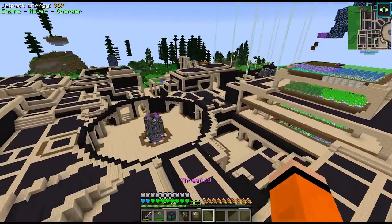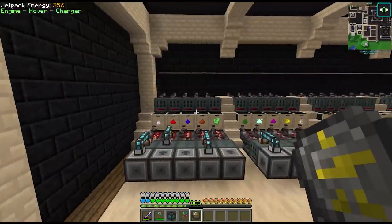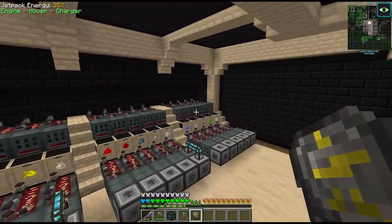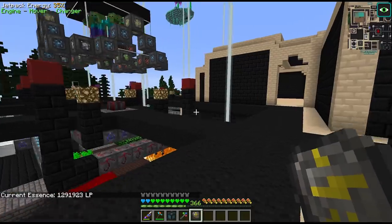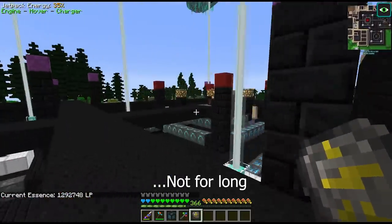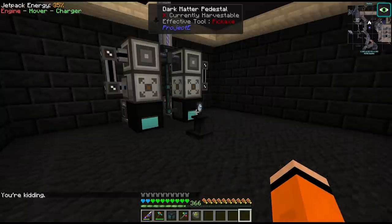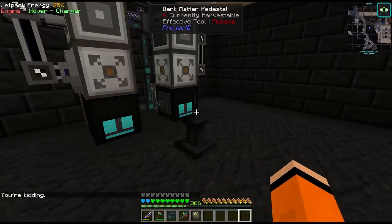Hey guys and welcome back to Divine Journey 2. Last time we upgraded our blood magic setups and added 20 more alchemy tables to handle all of the catalyst production that we need. It also seems that between episodes our life essence network is back in a more healthy position. We also set up a second bewitchment area to handle our distilleries, and most importantly we crafted the Watch of Flowing Time.